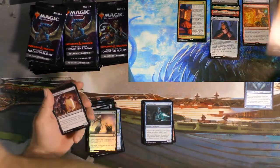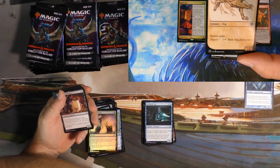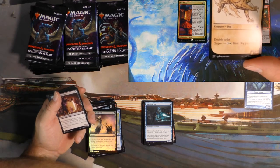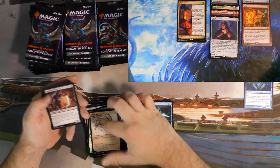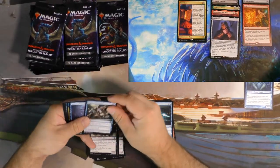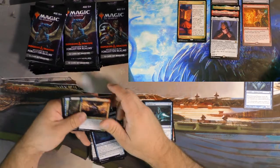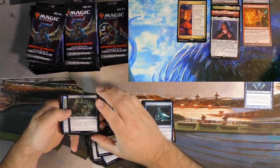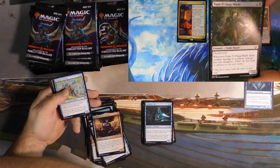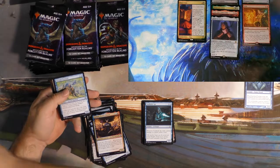Blink Dog — put all your equipment on this guy and swing, because why not? You can just pay to phase him out and he'll come back next turn and swing again. Pretty sweet. Chattering Skeletons — got a lot of zombies in this set, which makes sense I guess. Yanti Fangblade — I actually really like this card. For a common it is superior to a lot of commons.